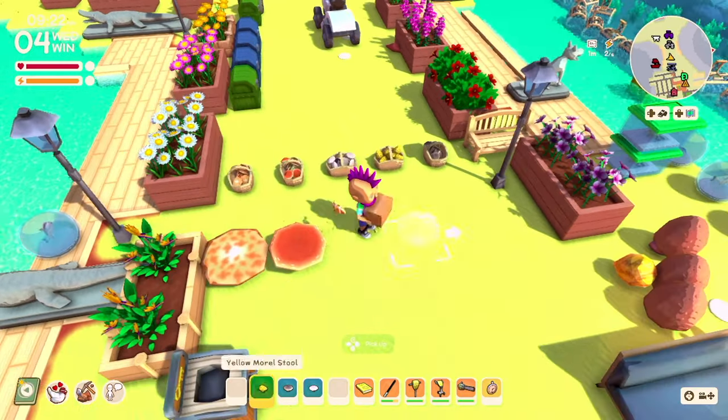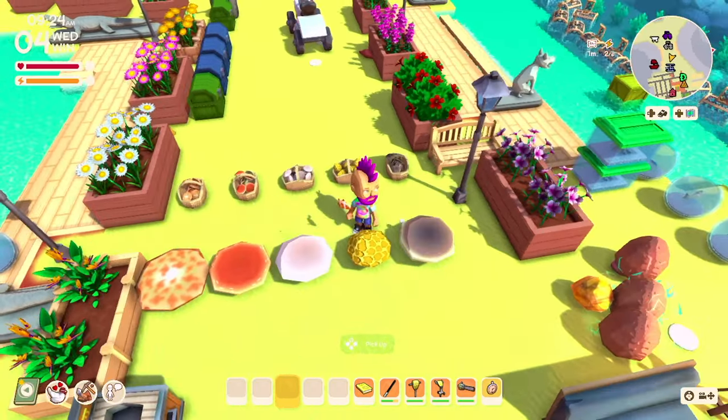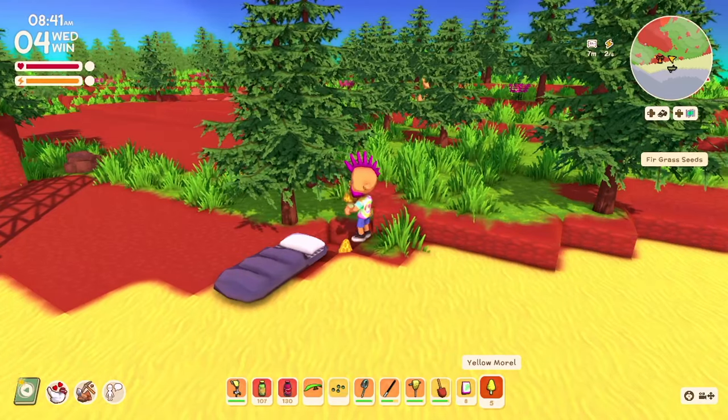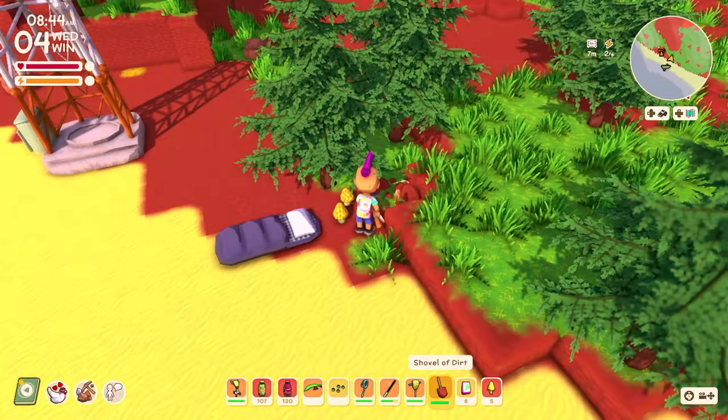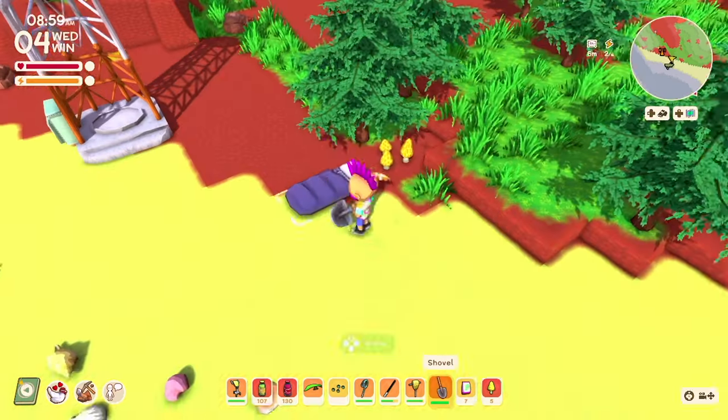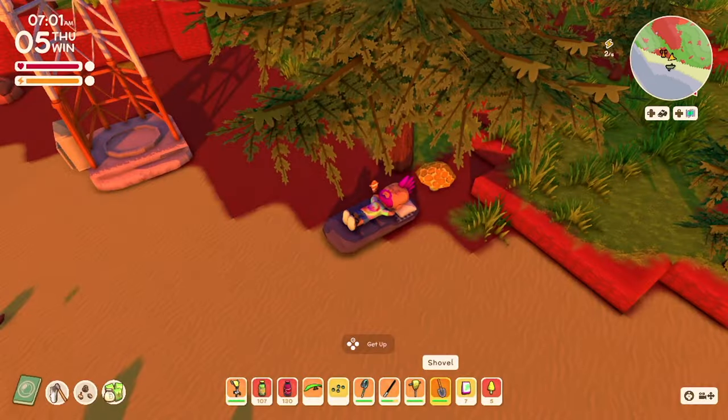We can also get mushroom stools. To get these, grab yourself some fertiliser, dig a hole, drop a mushroom, and fill the hole. Do the same with fertiliser. Then sleep the night and the next day you'll have a stool.